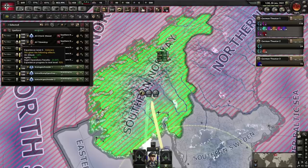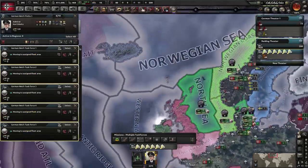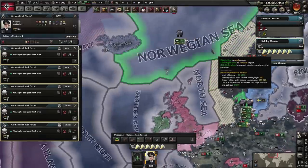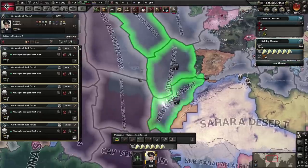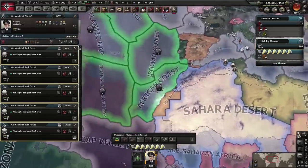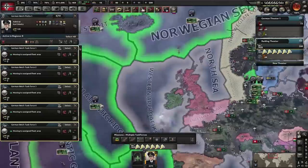We're going to select all of these fleets, give them a convoy raiding order, cancel off previous orders, and cover as many zones as we can until we start seeing efficiency warnings. We want to select zones broadly but avoid areas where hovering over them shows a lot of enemy ships.